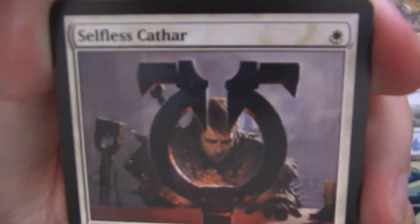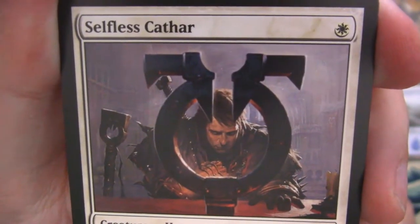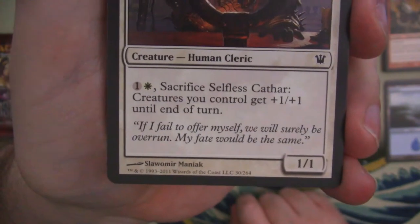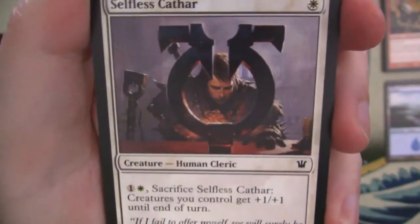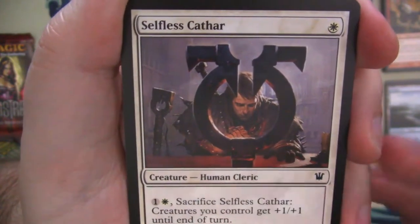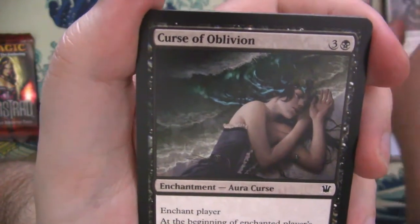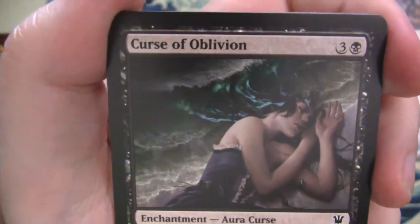Selfless Cathar — a nice little one we've seen before, with lots of notes featuring the Avacyn logo. And it says 'if I fail to offer myself, we will surely be overrun. My fate would be the same.' So this is someone who has realized that regardless of the outcome of the battle they are going to die, and therefore might as well sacrifice themselves to try and help the rest of the family, friends, and township.